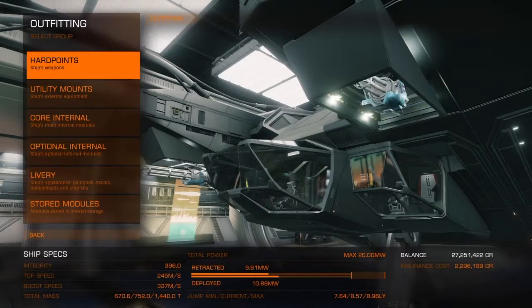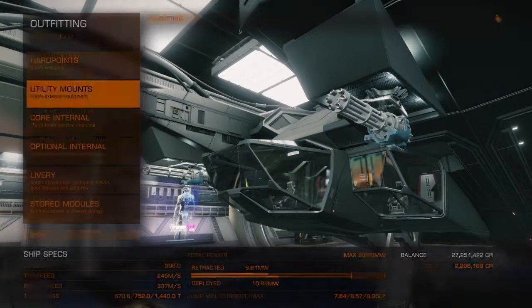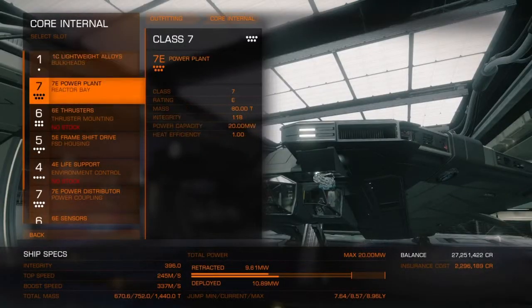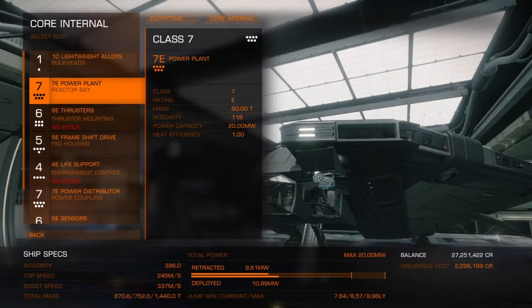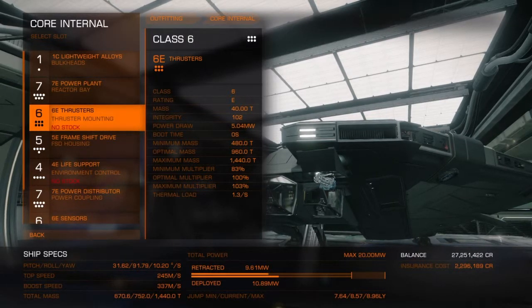Apparently it's good for deep core mining. The core internals: we have a class 7 power plant - that's pretty good - and class 6 thrusters, 6E thrusters, which is good for speed. The six thrusters actually reminds me of that six symbol - reminds me of the thrusters on each of the engine pods at the back, funny thing.